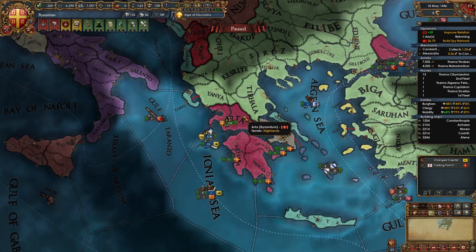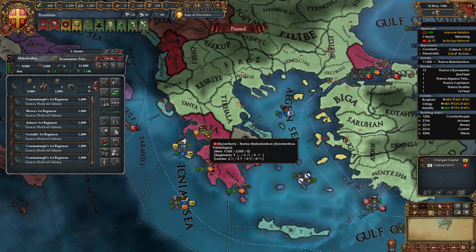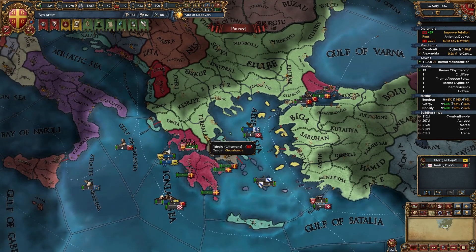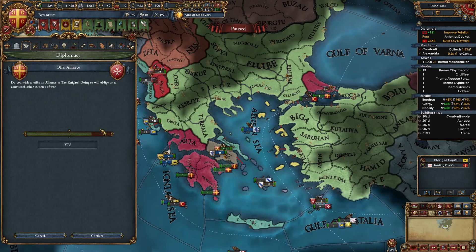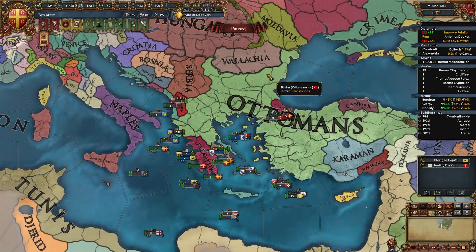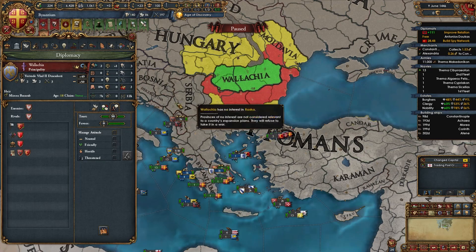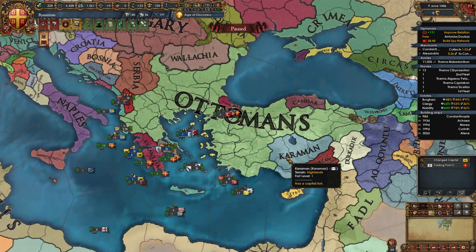That's our first war done — we've vassalized Epirus and taken Arta. Move the main army back to Constantinople. By this point you may be able to ally Albania and the Knights. I can ally both — perfect. Check if you can also ally anyone else wanting Ottoman land, though Serbia and Wallachia won't help due to truces. Maybe you can get someone like Chandar or Karaman.